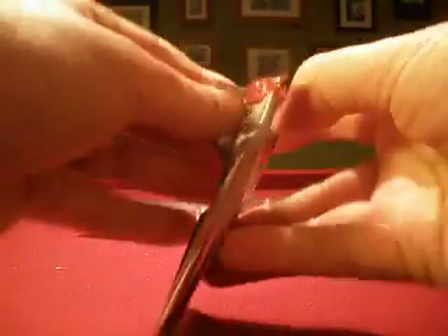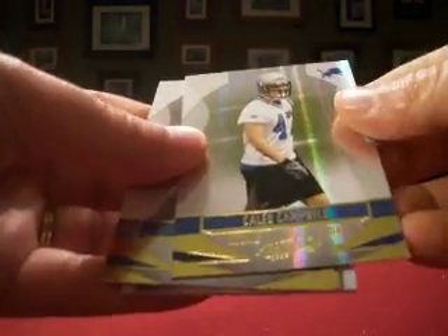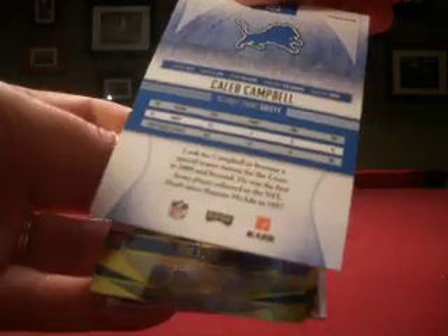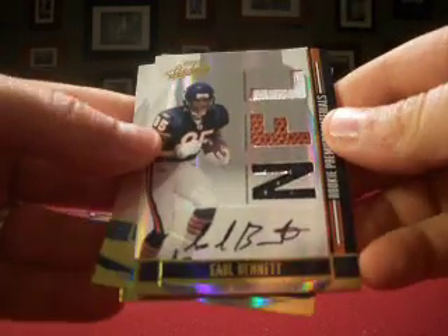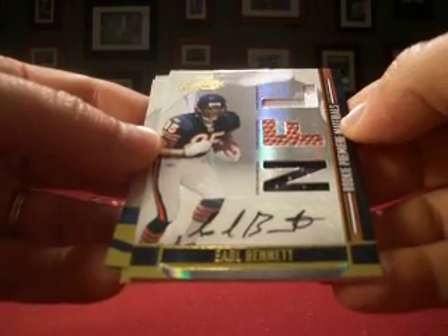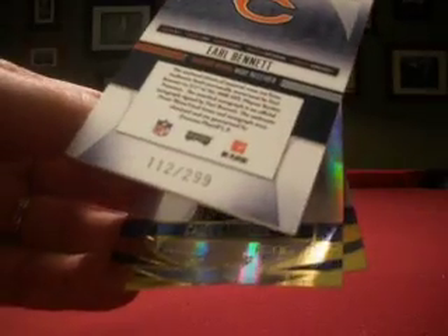Card number 2. We start with John Kitna and a Jericho Crouchery. In the back we have a Caleb Campbell Rookie for the Lions — Lions is 77 — numbered to 799. And our hit is Earl Bennett, a jersey ball jersey auto, numbered 112 out of 299. That's Kean's dad, so Kean's dad gets on the board early. Bear down, Bears.